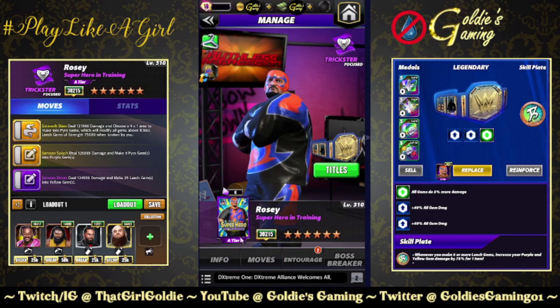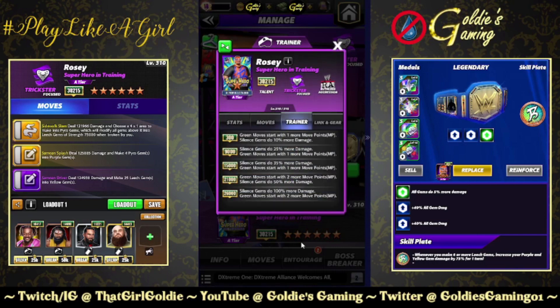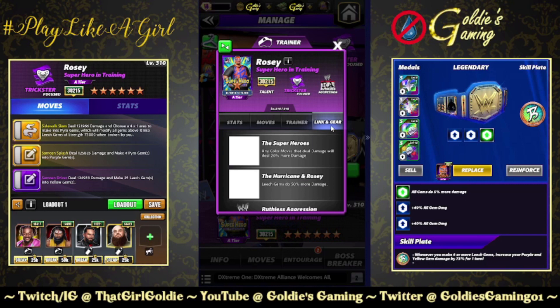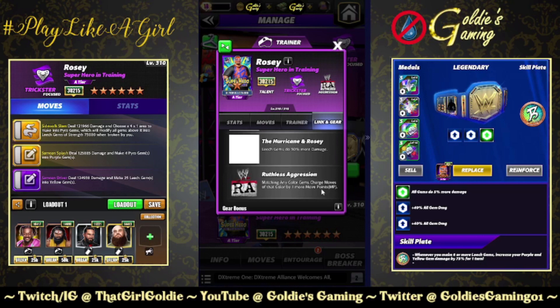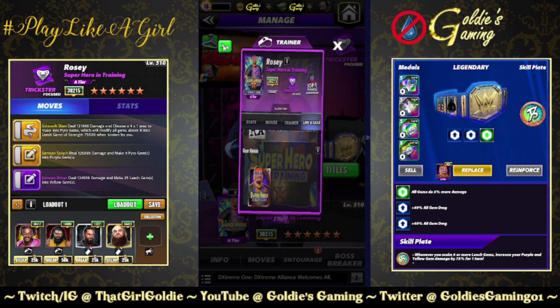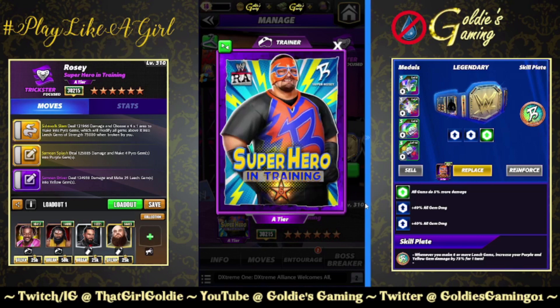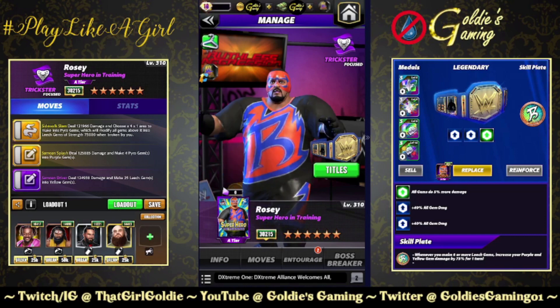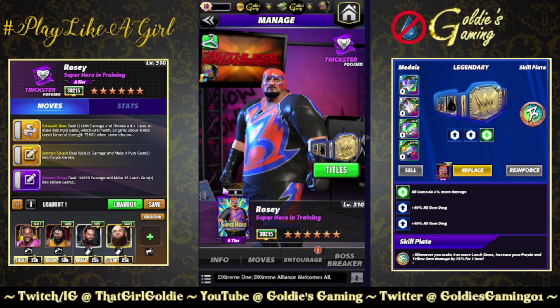That concludes our initial look at Rosie. Again, a focused ruthless aggression trickster. Trainer ability at 26k: silence gems do 100% more damage, green moves start with two more move points. The Noa'a Maivia Legacy Link gems do 25% more damage. The superheroes — Rosie, Hurricane, and Super Stacey — any color moves that deal damage will deal 20% more damage. Hurricane and Rosie get a separate link. Leech gems do 50% more damage. Ruthless aggression: matching any color gems charge moves of that color by one more move point. Just the one standard set of gear. Love the comic book background the dev team designed for Rosie — I think the look is really great. Let me know what you think of the changes. Cracking 3 mil is definitely an improvement. I think he needs the plate, and he's probably going to need the tag link too.